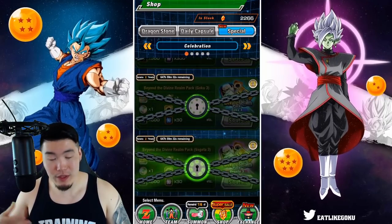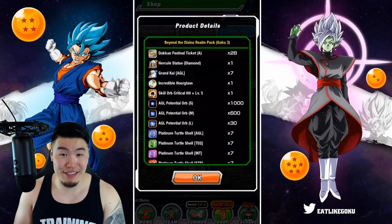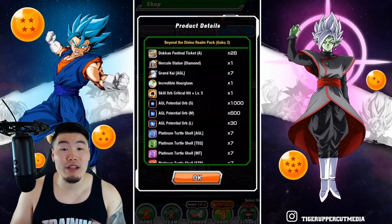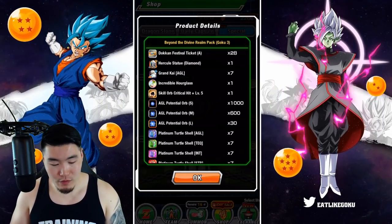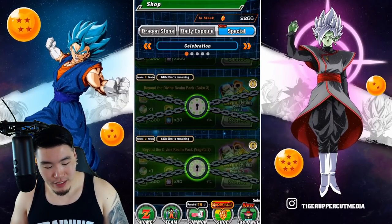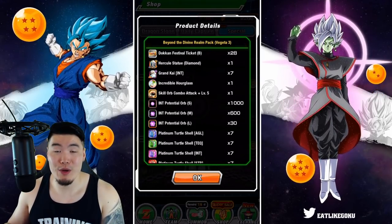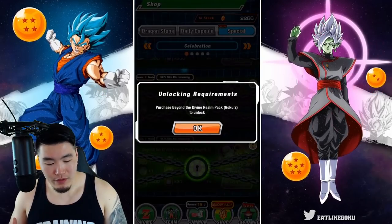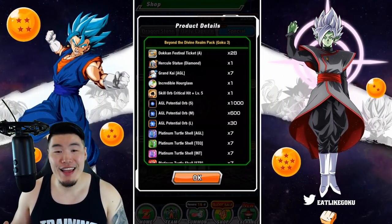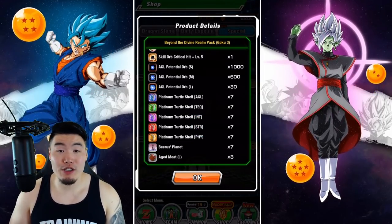I'd recommend going all the way to the third tier. Look at the contents of the third pack — 28 tickets, which is almost three multis. You're also getting seven Grand Kais and a level five gold skill orb. For the Goku pack it's a level five crit skill orb; for the Vegeta pack it's a level five additional skill orb. I'd argue the Vegeta pack is actually better since the additional skill orb is better than the crit one for the new LRs, but the level five gold skill orb is very, very good regardless. You also get a good amount of orbs, Hercule Statues, and three large meats.